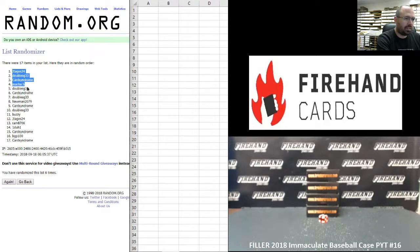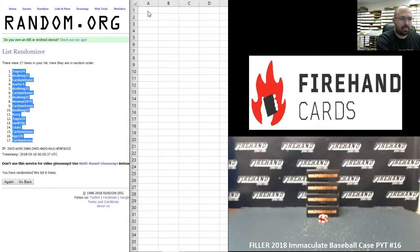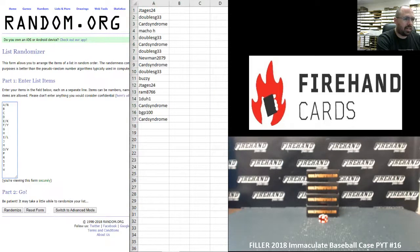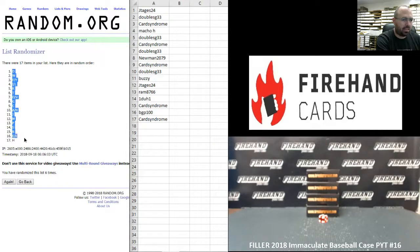Jay Tages 24 at the top, Card Syndrome at the bottom. On to your letters: A and N at the top, W at the bottom — six times, best of luck. One, two, three, four, five, six. Breakers Row, $14.75 a spot. Jonathan: D at the top, H at the bottom.